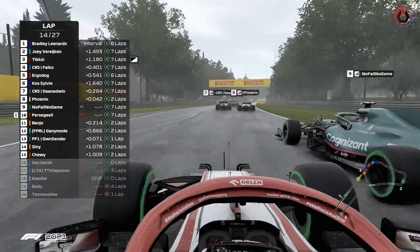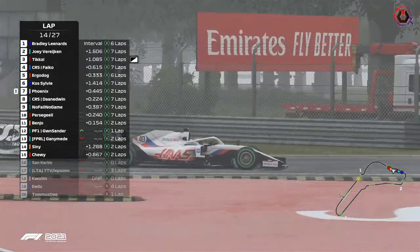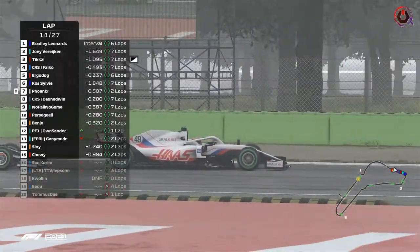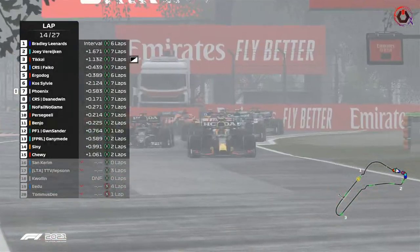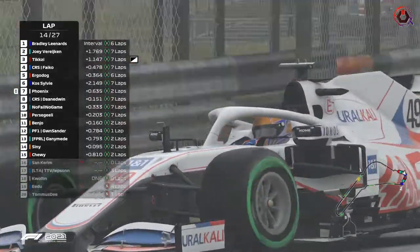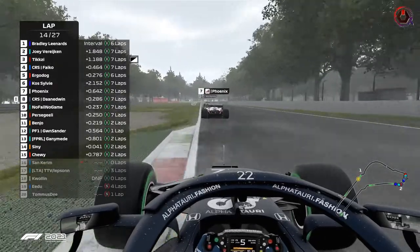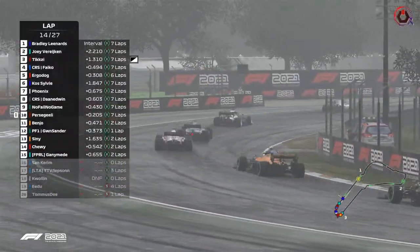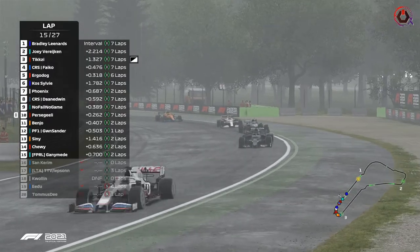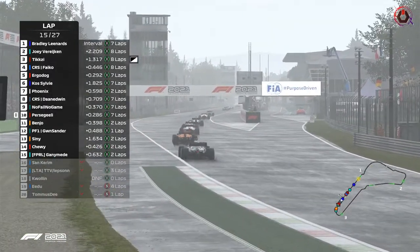NoFailNoGamers said 'Well, you failed my friend — because I've gained in P9.' Side by side, though a terrible camera angle for that. Phoenix looks safe for now. As a McLaren does, Benjo going, battling away. Equal tires and no DRS, so it's all about the battery, all about the machine, all about the drivers. Still going — lap 15 of 27.